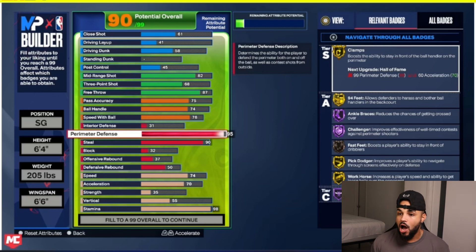You've got "All Badges" and "Relevant Badges" options. Relevant badges means badges relevant to this specific category, and all badges shows every badge this build can possibly unlock. It's a little different from previous years — badges are now divided into tiers: Tier S, Tier A, Tier C, and I'm assuming there's a Tier B if you keep scrolling down. This is pretty exciting — I'm going to spend some time in the builder and I'm pretty sure you guys will too.